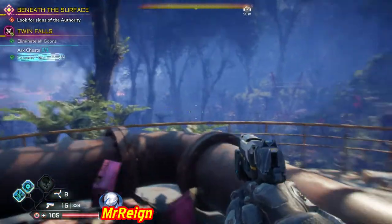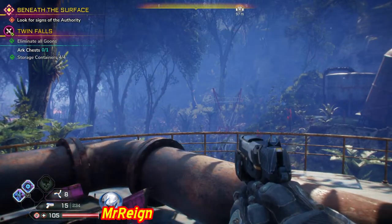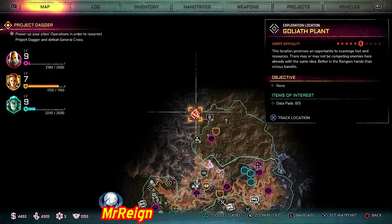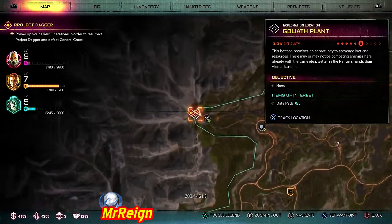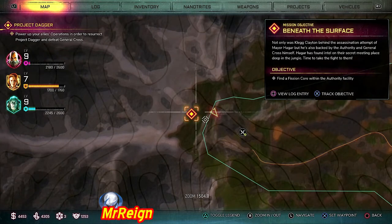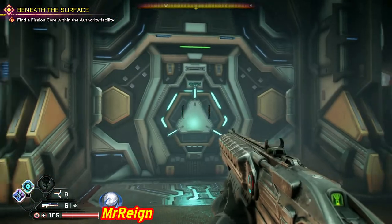Now we're going to go to the Goliath area, which is right at the back. As you can see, we are way behind everything we were just at, and this is part of the story mission — there'll be a marker for you to go right there. This is the Goliath plant.